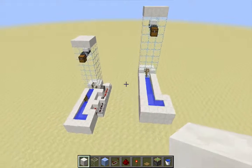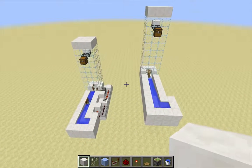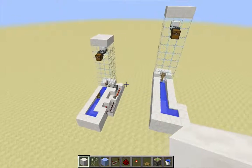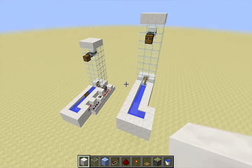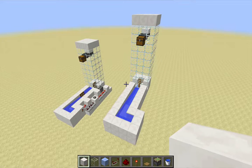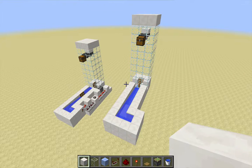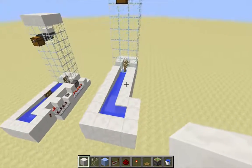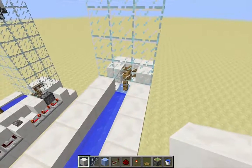This is another video about item elevators. As I mentioned in my previous video, the classic item elevator design that's really popularly used — the one designed by Test 13-7E29 — was broken in a recent snapshot due to a fix for the collision box of fences.